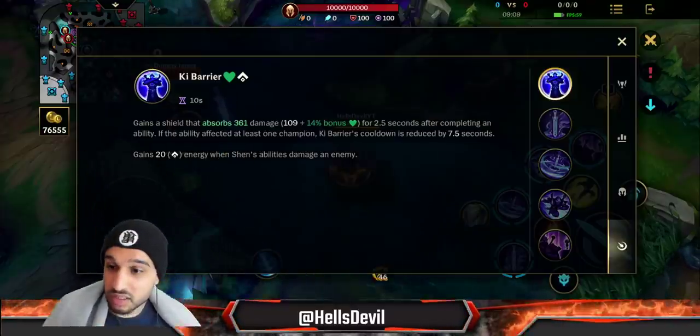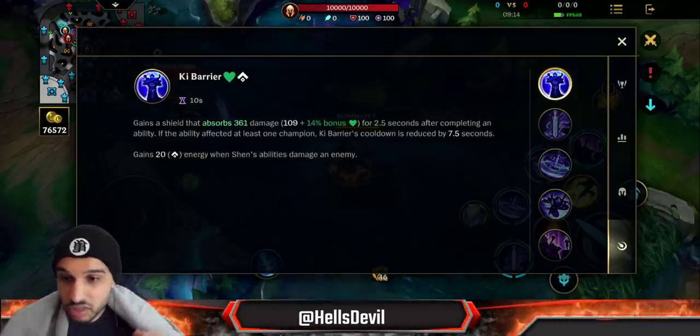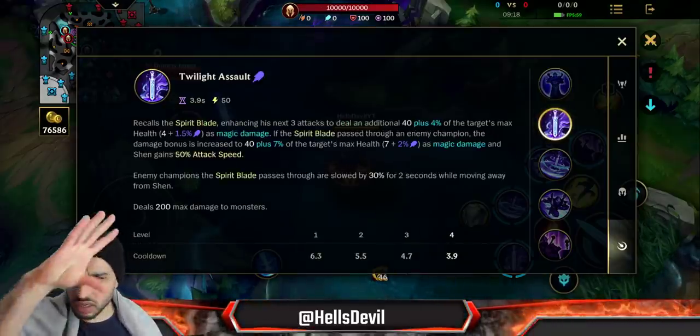You also gain back 20 energy whenever Shen's abilities damage an enemy, which scales with level. It's incredibly important to actually hit enemies with your abilities so you can continuously spam them.